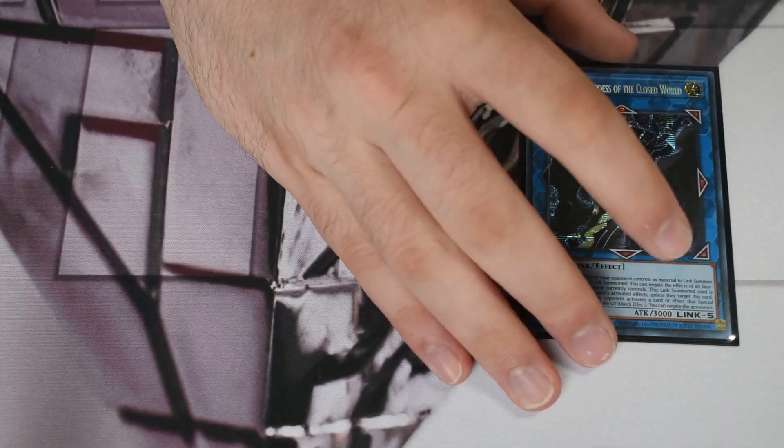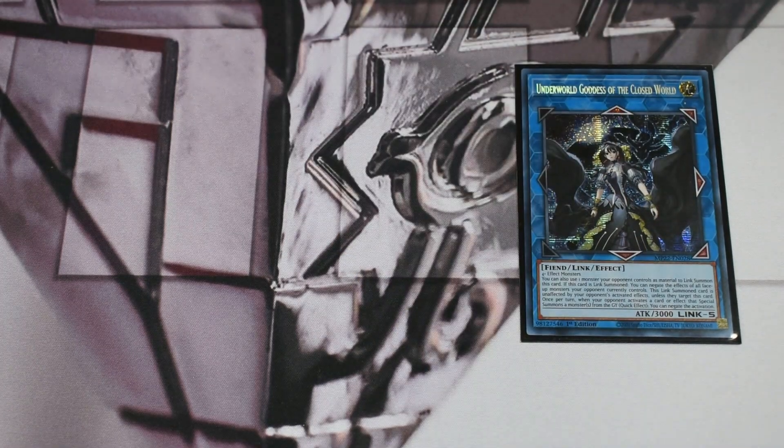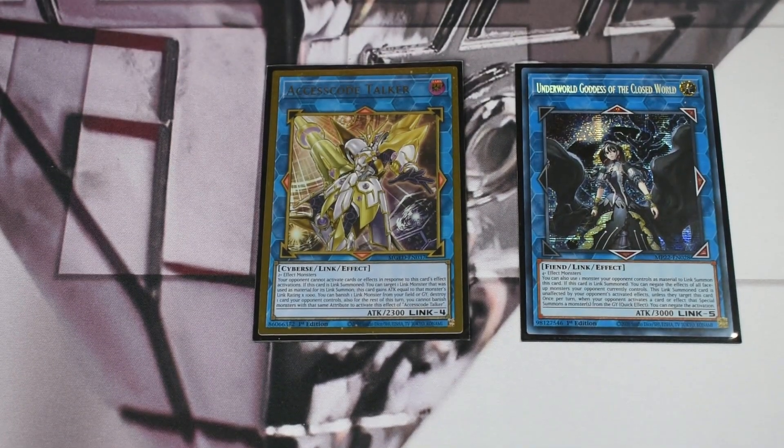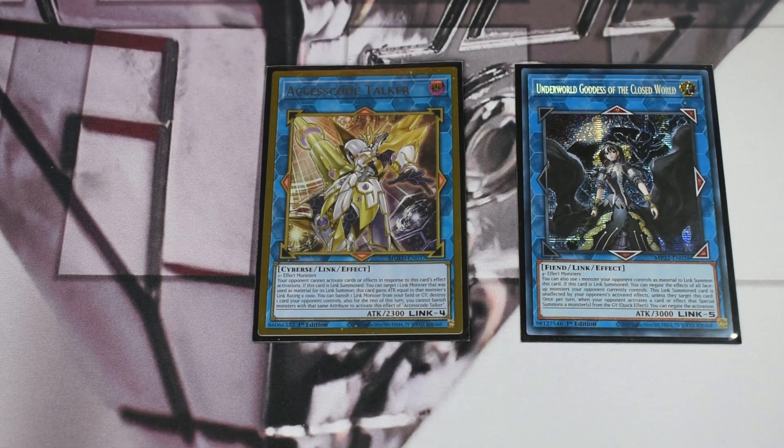For the extra deck — the only downside is it's quite tight with not a ton of flex spots. Starting with the big links: one Underworld Goddess and one Access Code Talker. You're locked into plants from the extra deck during your first main combo line, but after that you have freedom. When you have spare bodies on the field from the Enchantress, Griffin, or Souls, you can work with these two.